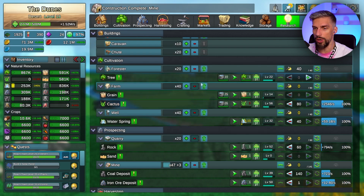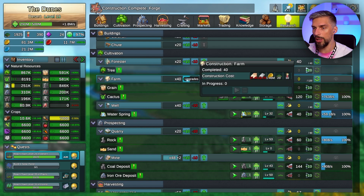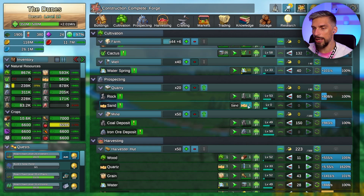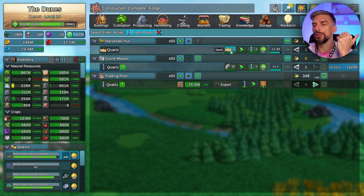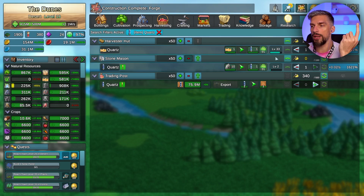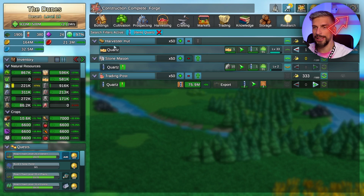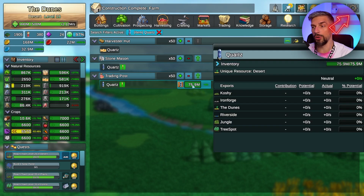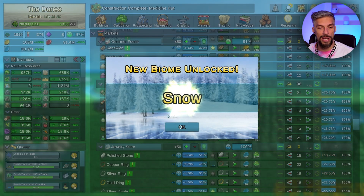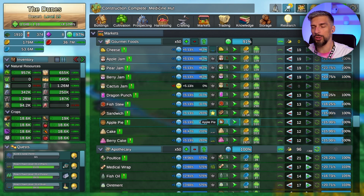To get cactus we need better farms - let's get cactus cultivation speed and farm capacity. We'll also need better sand production, though our sand is actually pretty full. You can get quartz from sand or from stone using the stone mason - stone is actually an easier way to get it. Let's set this one to lower priority and this one to higher priority for efficiency. And there we go - we unlock the snow biome in less than an hour, actually about 25-30 minutes including showing you everything.